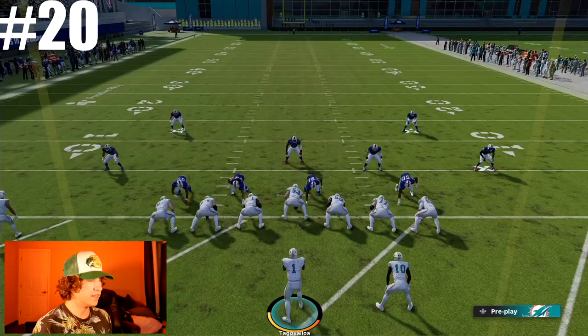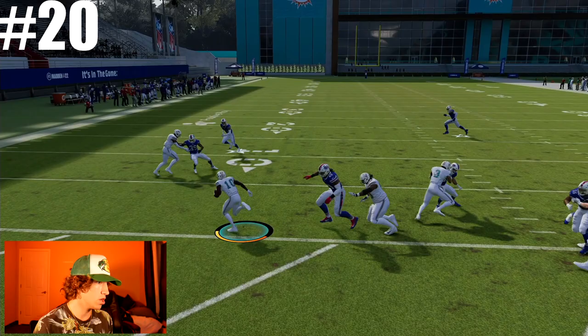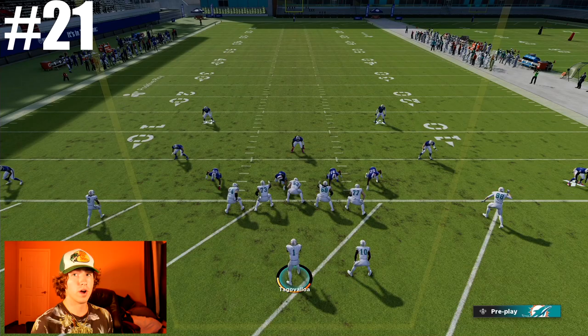This is attempt number twenty - Tyreek Hill has to get it on this attempt in order to beat Jalen Waddle. Can you get it? Tyreek Hill gets to the outside, you have blocks, juke this guy, you have running room. Oh my gosh, how did he get you? Attempt number twenty-one - he could still tie it if he gets it right here. He's got running room, spin move, but there's just too many guys.